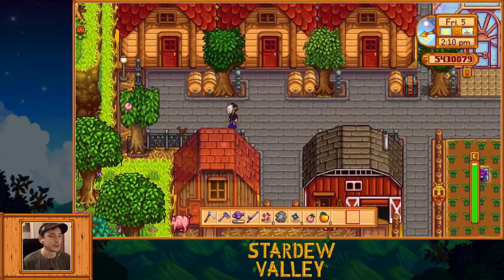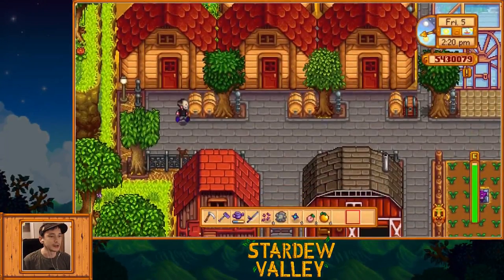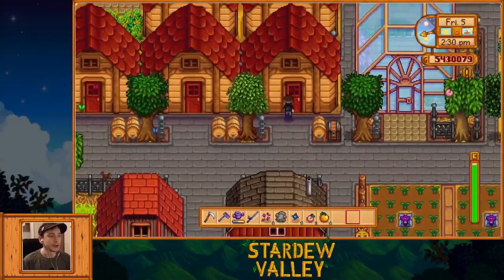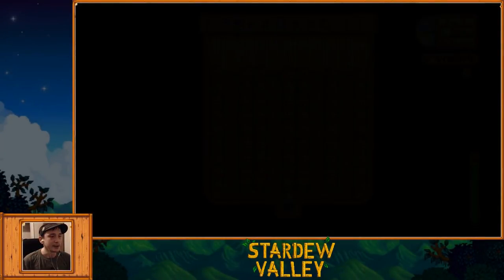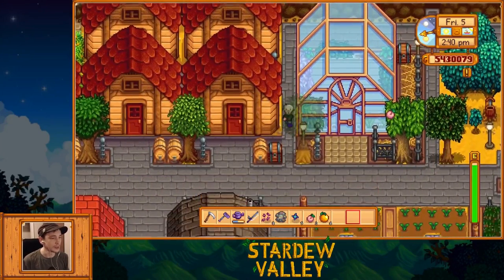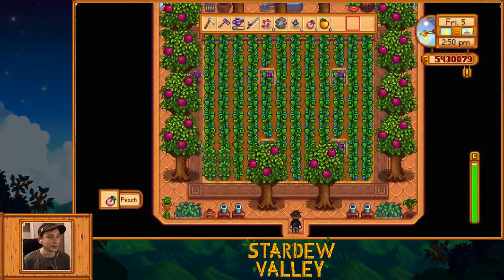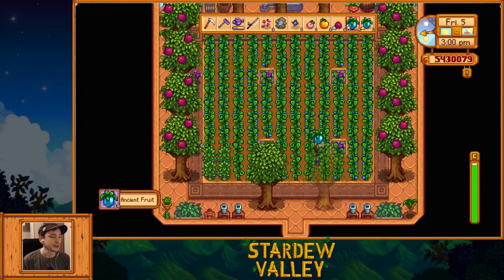Up here I have more fruit trees, and these are all of my kegs, which are basically what processes my ancient fruit wine to make me a ton of cash. All of these sheds are full of kegs and I have five of these keg sheds up here. I know I could fit more kegs in, but the way that they're lined up is really the best for my console version of the game because it just makes everything easier to access — I can just run up and down the aisles really quickly and put stuff in.